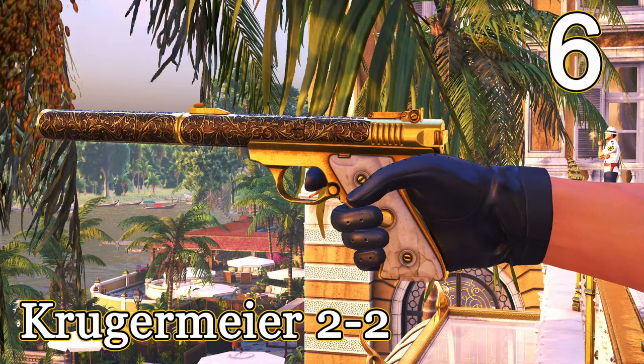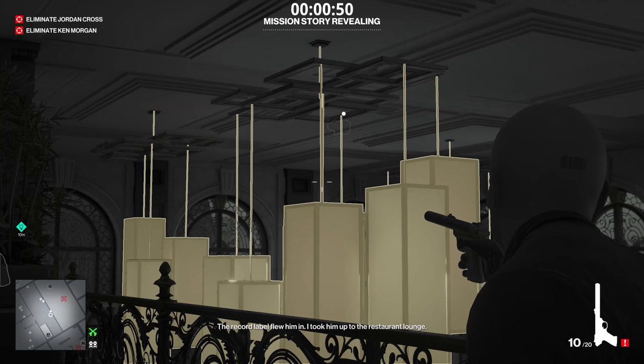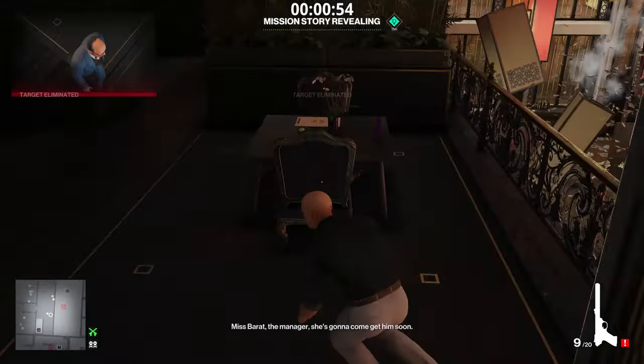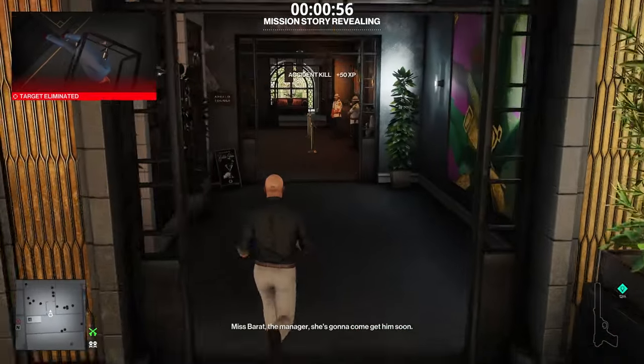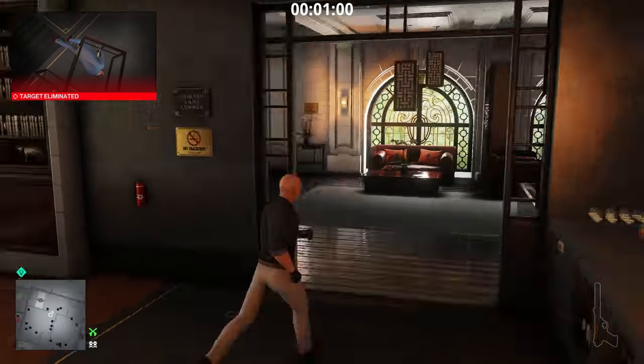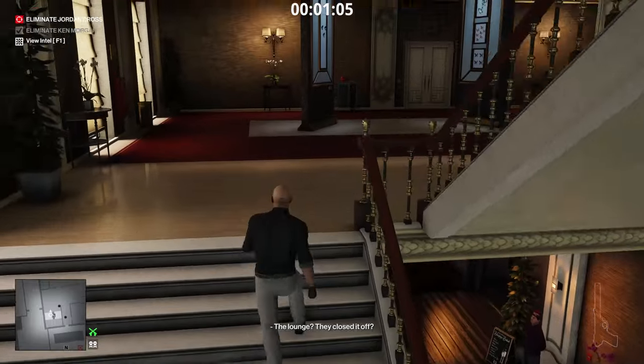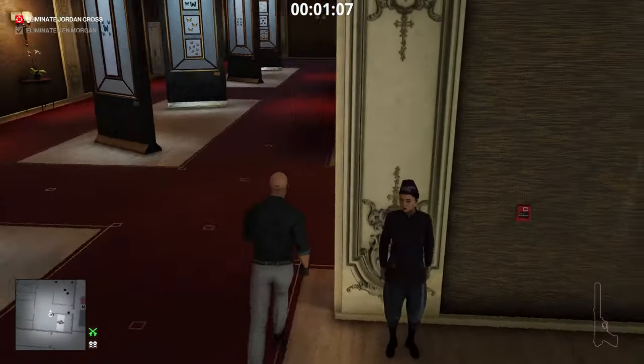Number 6 is the Krugermeyer 2-2. For some people this is the best pistol in the game, although for me personally I think it's somewhat situational. The Krugermeyer has subsonic rounds making it extremely silent — it is the best pistol for any type of bullet distractions, close-quarters camera destruction, or any pistol shenanigans, because it is so silent.